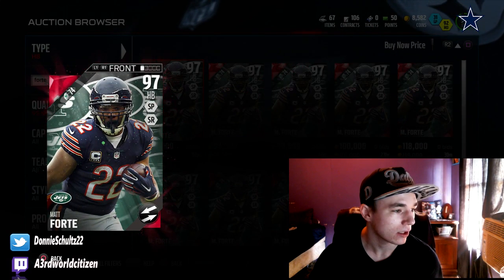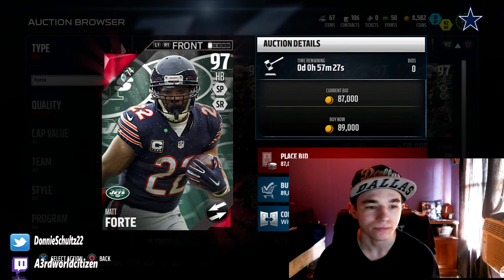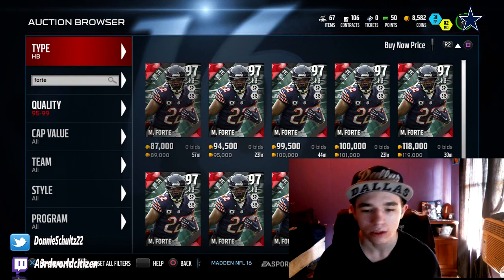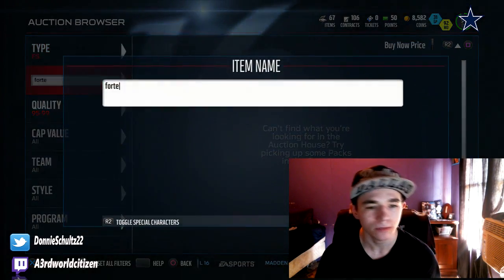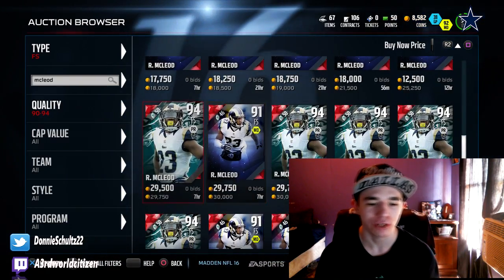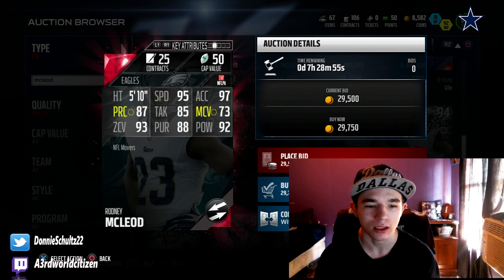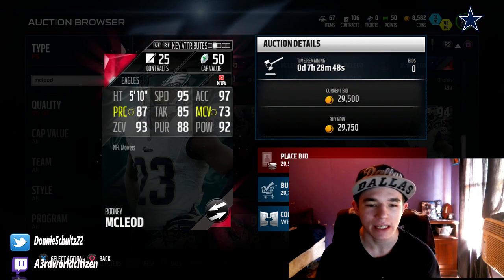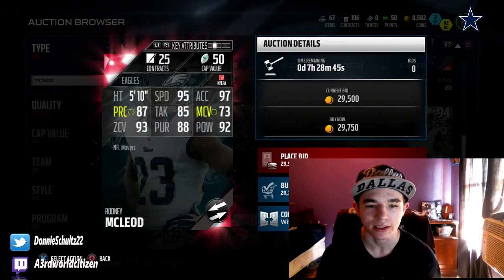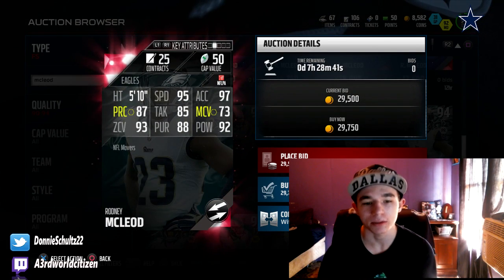Another card that came out today — free safety Rodney McLeod. I'm not really sure who that is, but we're gonna go ahead and look at his card right now. He's going for about 30k. He's got 95 speed, 92 hit power, and 93 zone coverage. This card actually looks really nice — 87 play recognition. If you're running a budget team, this is the dude you want at free safety. I'm not sure how he plays, but his stats look nice.